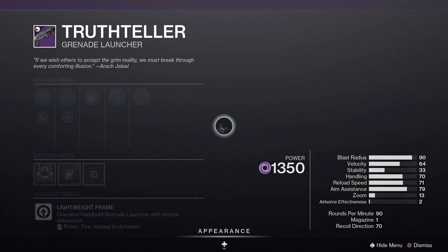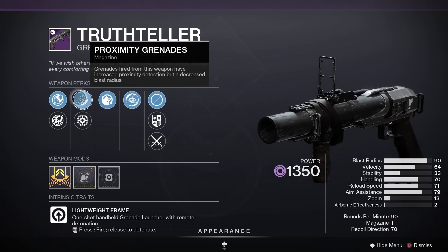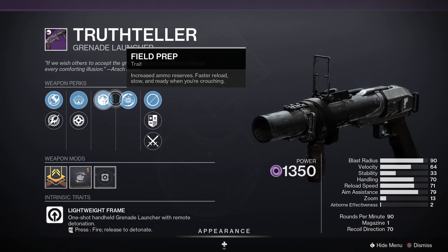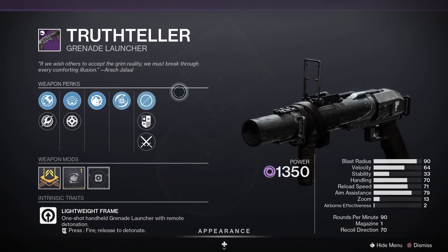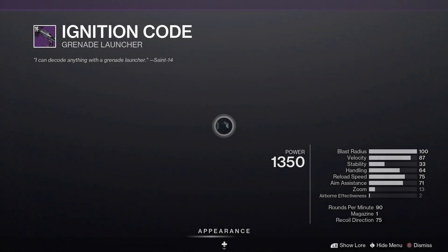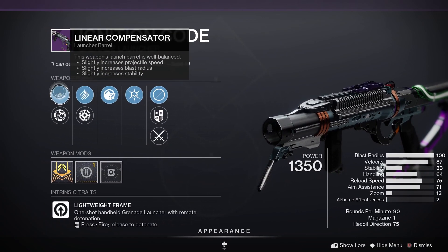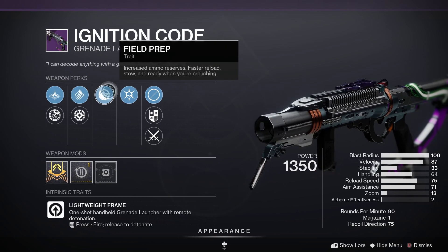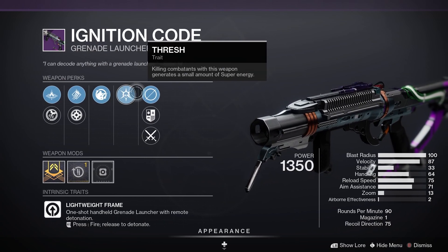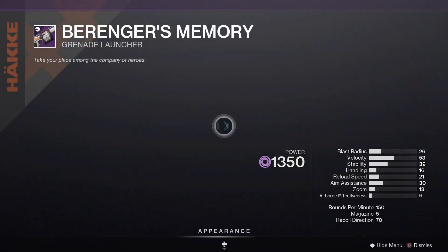Next up, Truth Teller — this one is an old favourite. We've got Confined Launch, Proximity Grenades, Field Prep, Disruption Break. Pretty good. Then we've got Ignition Code — another Grenade Launcher. Linear Compensator, High Velocity Rounds, Field Prep, and Thresh. Not too bad — that is a very popular one from days gone by.